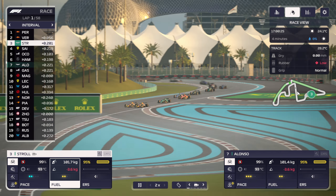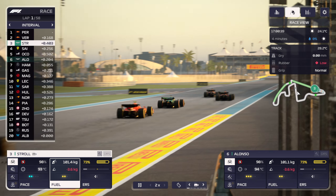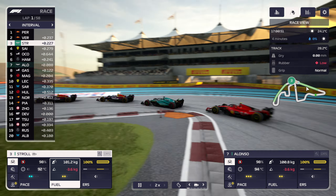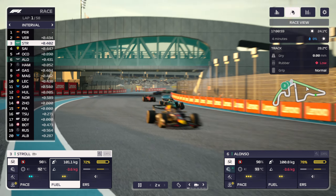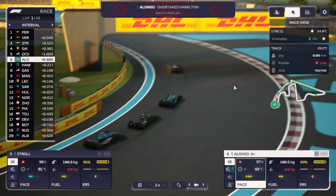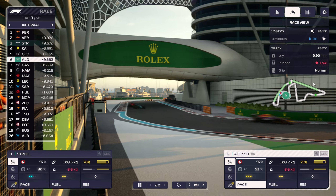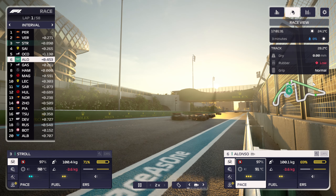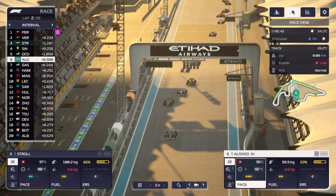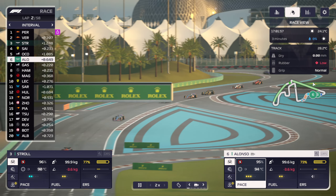We're already up to P3. Alonso also gaining some positions, though he didn't keep it unfortunately — he's back in P6. Alonso's dropping out of the DRS range, which is good for me. Unfortunately, so is Stroll. Would be nice to end this one with a podium, but it's going to be hard fought.